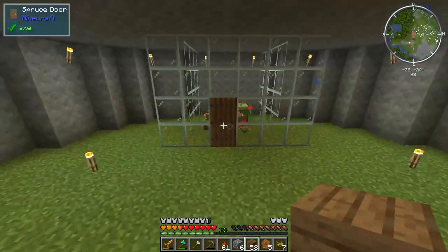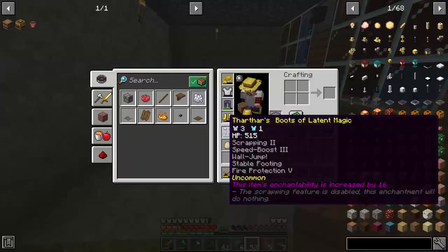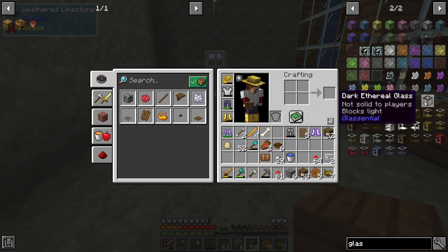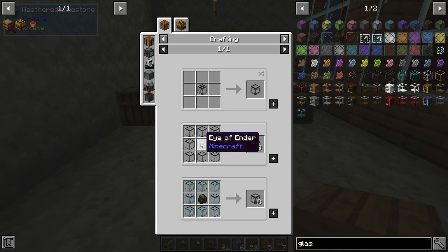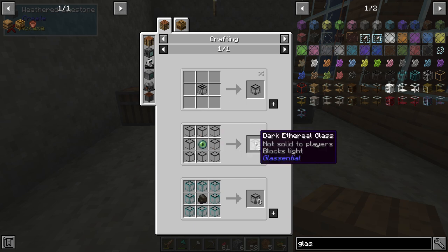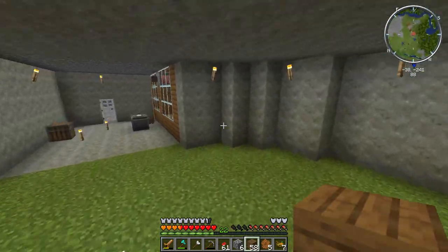I need to get a better way to get in and out. My old buddy TofuSucks was telling me about Ethereal Glass — not solid to players. I need to make some dark glass, which is super easy — just glass around a piece of coal or charcoal. And then I can make ethereal glass by putting dark glass around an eye of ender. Then I can replace this door with that so I can walk in and out but the bees can't.